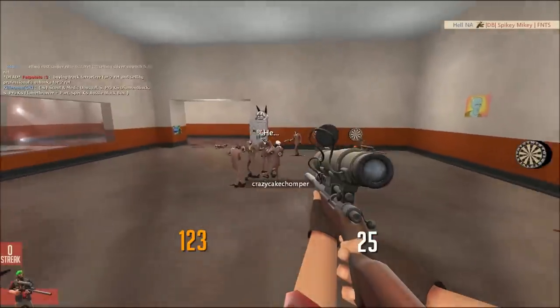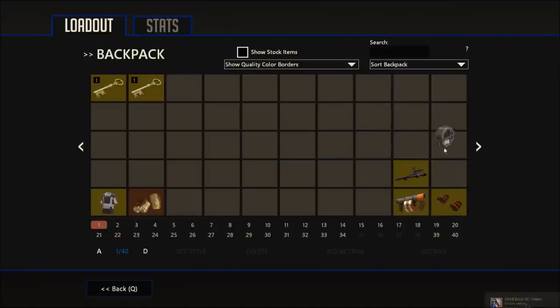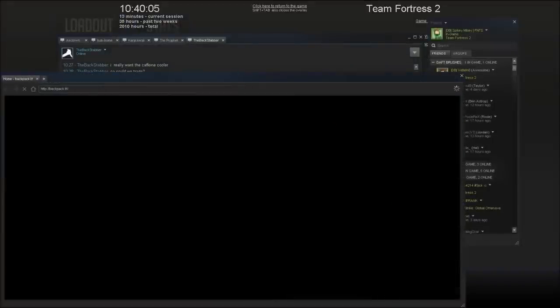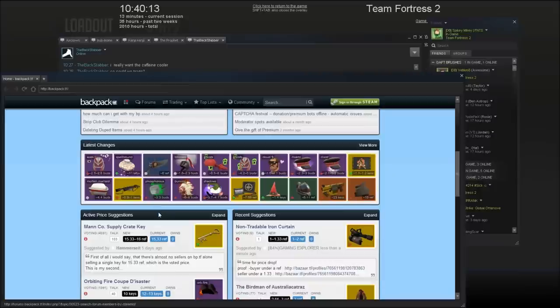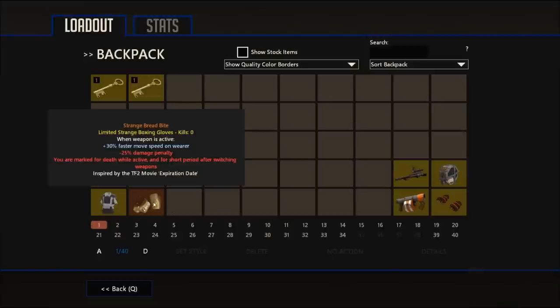Okay guys, so I managed to buy this Bushido for the spare metal we had, and I also found some more weapons and this Director's Reel which isn't worth anything anymore. This Bushido is worth like six ref and I managed to buy it for like two, and the guy wasn't a subscriber or anything. That's an awesome profit for us.